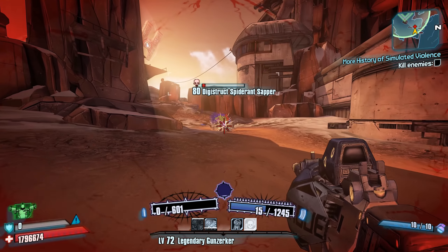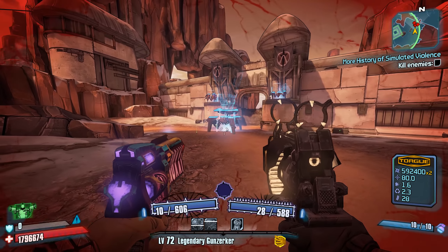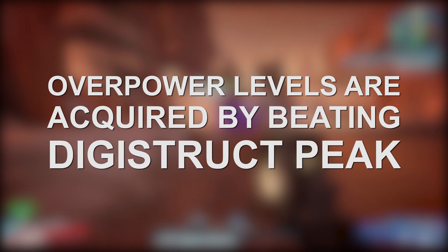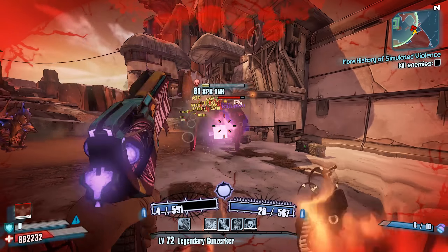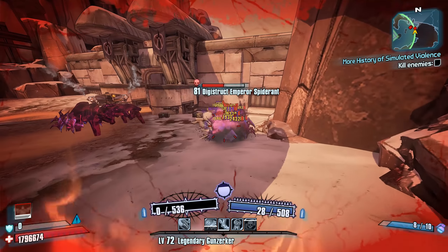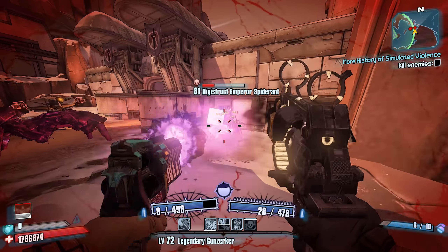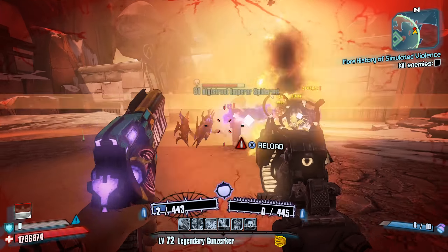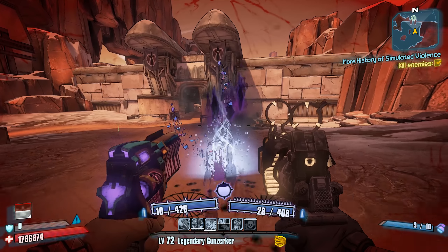Unlike normal leveling, where you gain additional experience to then level up and become stronger, in order to acquire a new overpower level or rank, you have to complete the Digistruct Peak Challenge in Ultimate Vault Hunter mode at the highest difficulty available. So for example, in order to obtain your first overpower level, you'll need to beat the Digistruct Peak Challenge at level 72 in Ultimate Vault Hunter mode. To then go from say OP level 4 to OP level 5, you will need to complete the same challenge at OP 4 in Ultimate Vault Hunter mode.